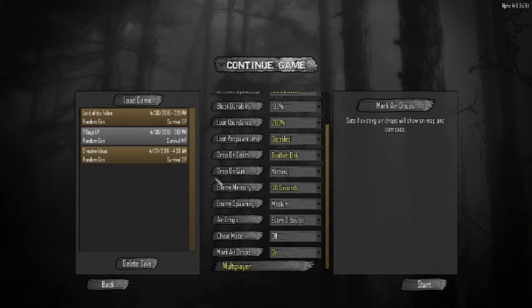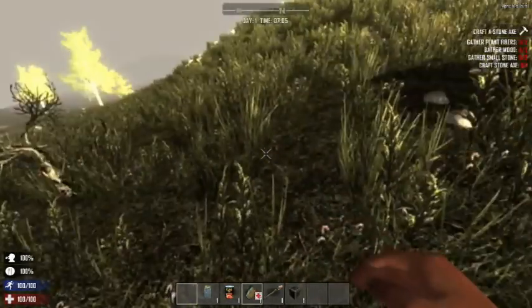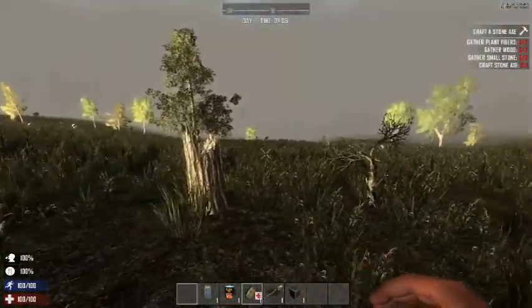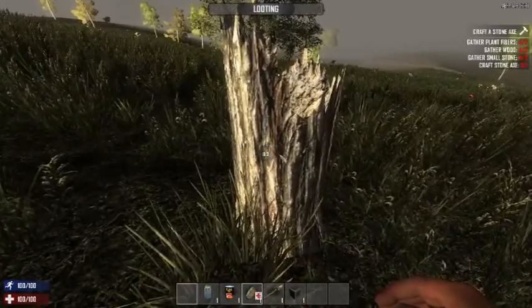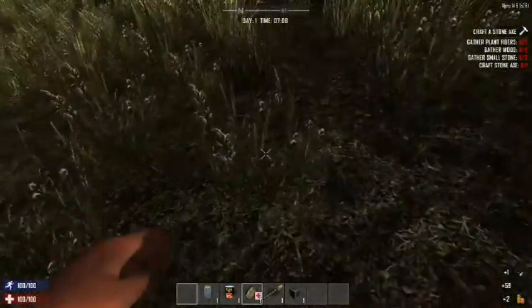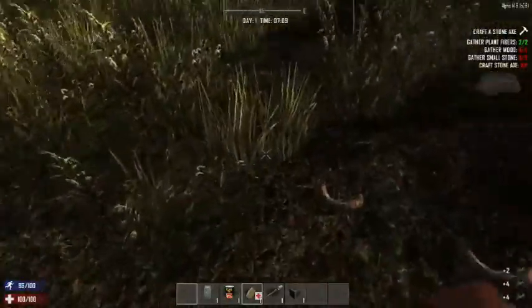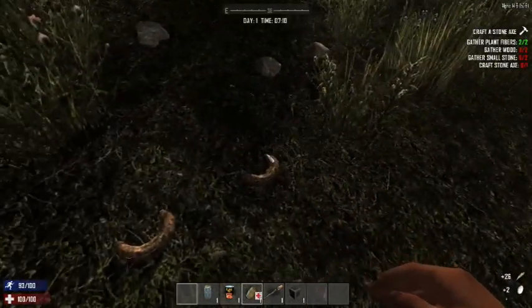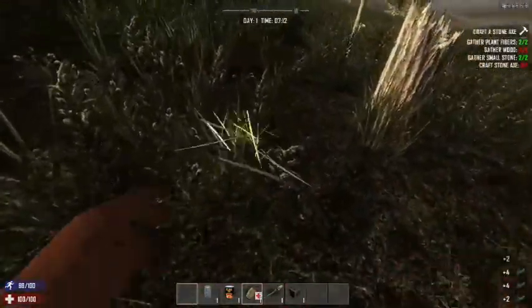It already logged me into the game once when I hit OK with the settings. When we come in, we'll see where we start and go through the very beginnings. It looks like we actually spawned in a really good place — it's grasslands. The only negative is trees won't give quite as much wood as in forested biomes. The basics when you get in is to grab as much grass, wood, and small stones as you can.